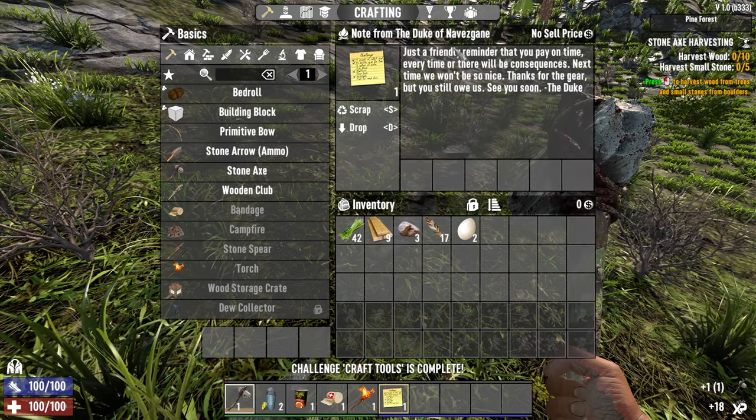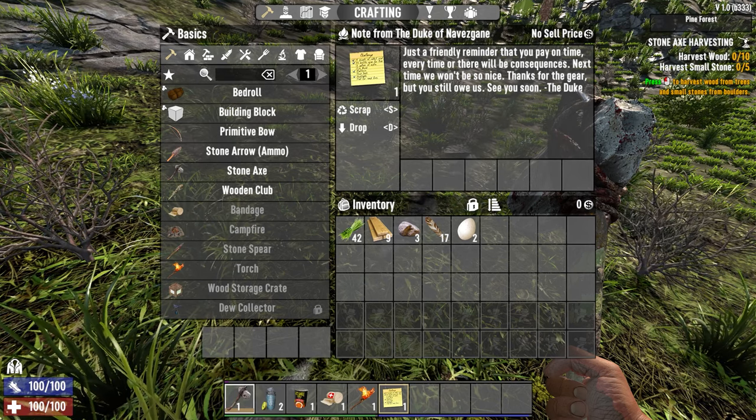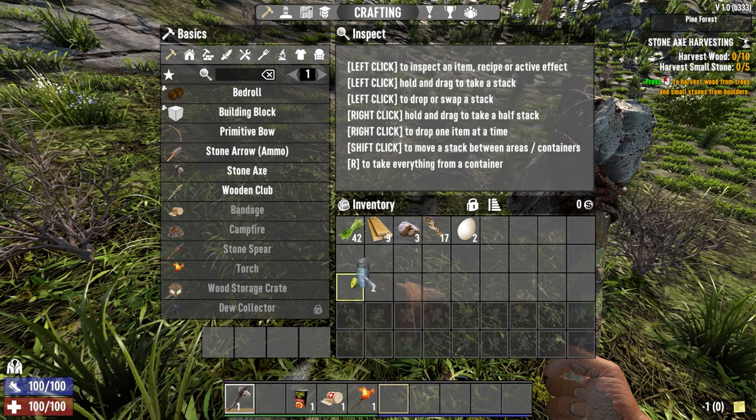Read your note — it says just a friendly reminder. Apparently we shafted somebody; we shafted the Duke, so he dumped us, took all our stuff, left us a note, and somehow we have this stuff — but we do.